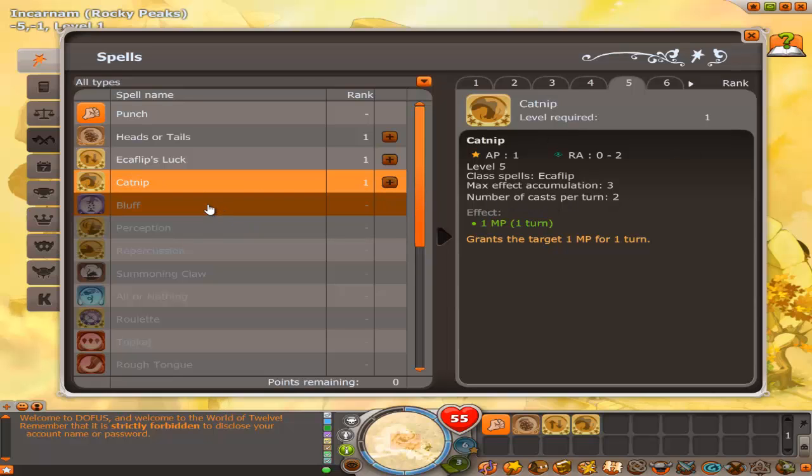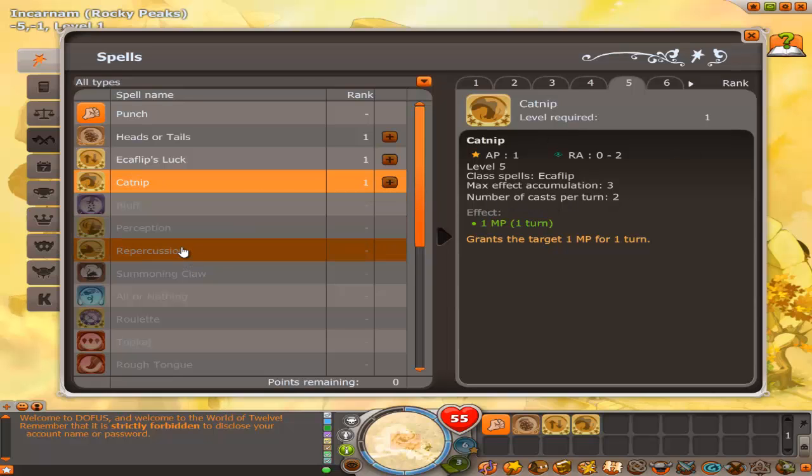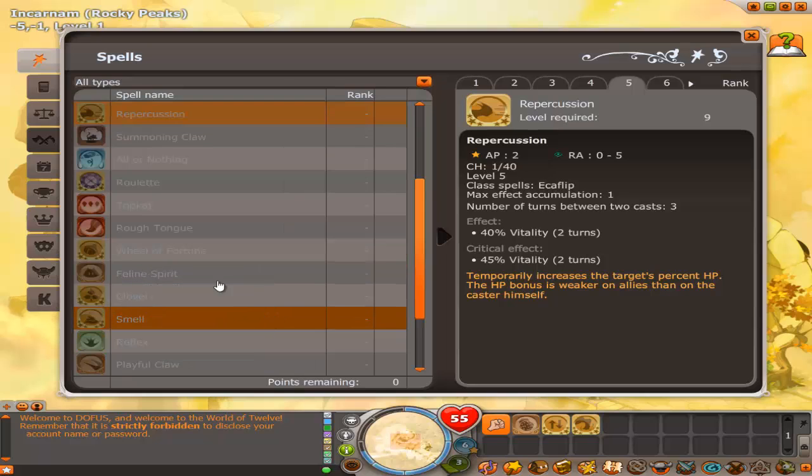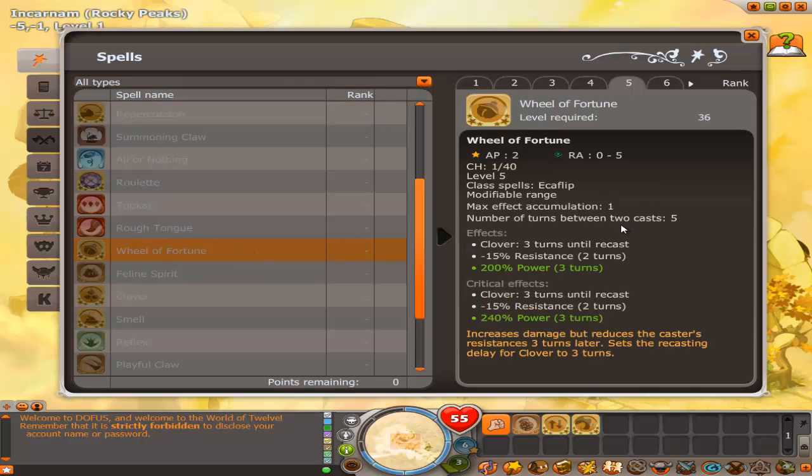That brings you up to 21. After that, go ahead and get repercussion up to 5 — it kind of gives you extra vitality. It's not crazy good but it can be. Go ahead and get it up to 5, that brings you up to 31.